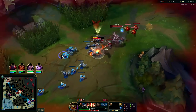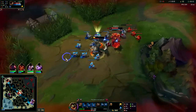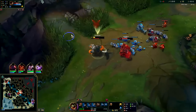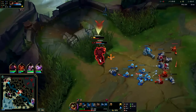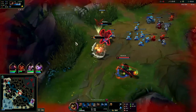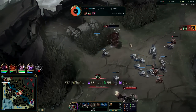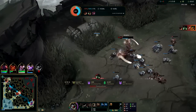They'll probably also just think you're a bad player. Auto attack Q, reset and a Q, kite him back on our minions. We almost had him — that was really, really close.